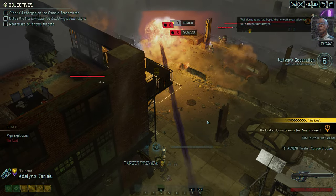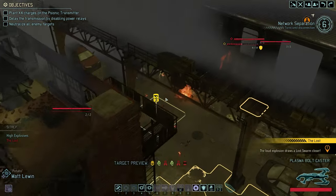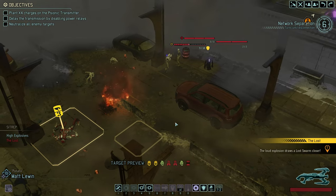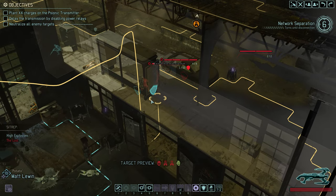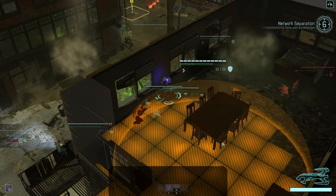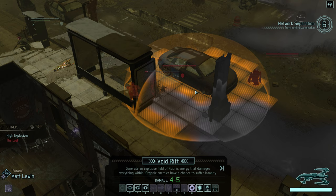The network separation has been temporarily delayed. Now the Purifier unfortunately explodes, which on one hand draws in a Lost Swarm, however it also just destroyed one of those power nodes, so we have gained another turn. We can actually gain ourselves another one by taking out the Lost and the Trooper over here, as we can hit them both with Void Rift from Matt Lewin. And the radius is just large enough to also take out another power node.